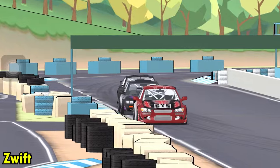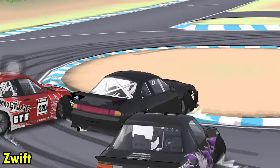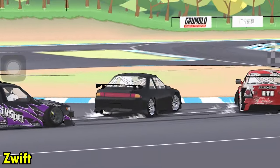Here we have Swift with an ES200, S13, and S14 doing an overtake and then joining three guys tandoming — so smooth, so clean. You really have to control the car to pull that off.